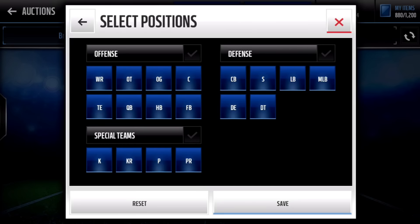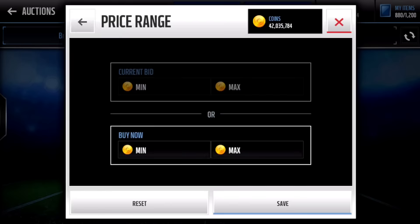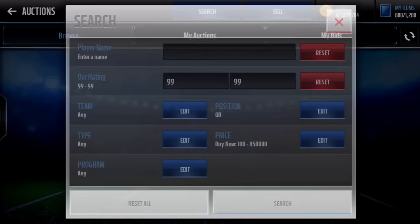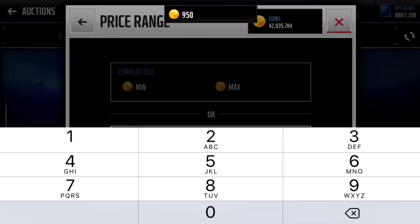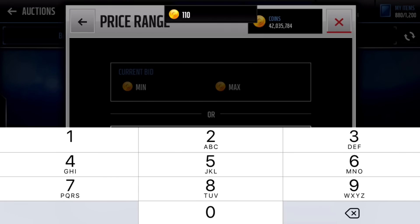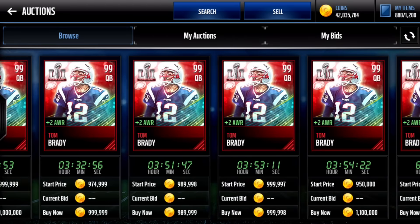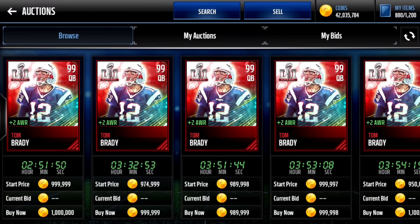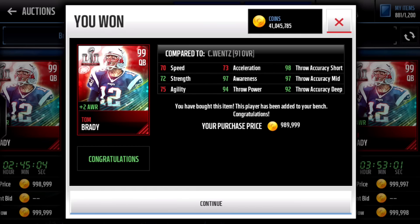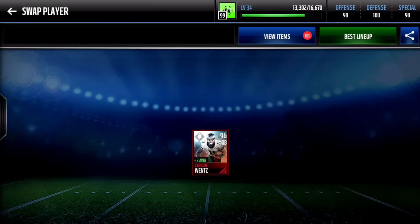For quarterback I think we're just going to go with Tom Brady — he's really cheap and gives a pretty decent stat boost. Not sure how much he's going for — let's see. There is some for about 1 mil, around 989,999 coins, so we'll get this one. There we go, we got our quarterback. Now we have 40 million coins left.